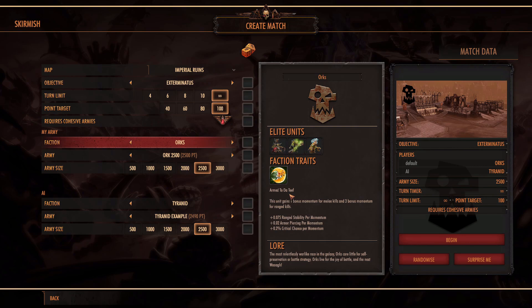For the Orcs, their faction trait is Armed to the Teeth. This unit gains 1 momentum bonus for melee kills and 3 bonus momentum for ranged kills. Then what the momentum does — per point of momentum you get: a little less than 1% ranged stability, 0.02 armor piercing per momentum, and 0.2 critical hit chance per momentum.